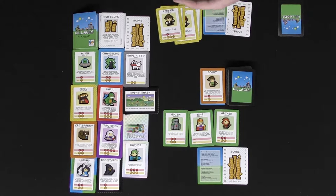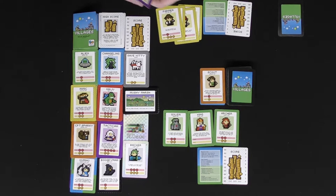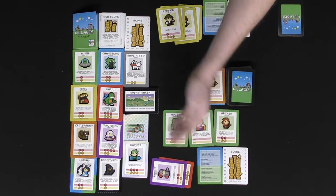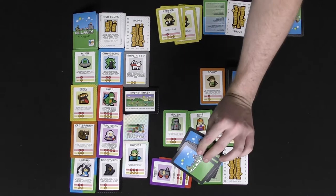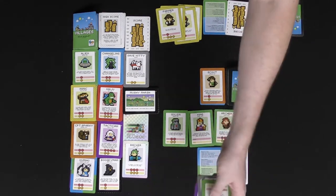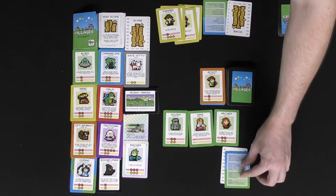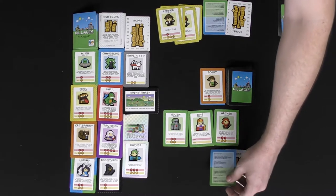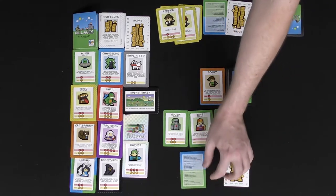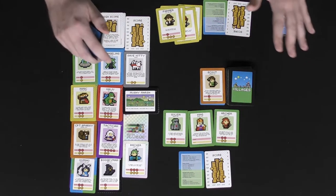At the end of the round, tally the points. Count the points on cards in your village on the field, then negate any points from cards you used to attack and any cards remaining in your hand. It's possible to get negative points in a round. Use the score tracker — two cards on it can track up to 390 points. Then play another round and continue the game.